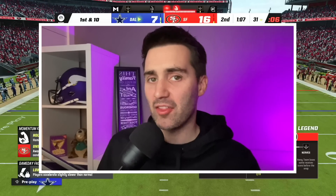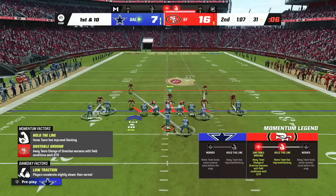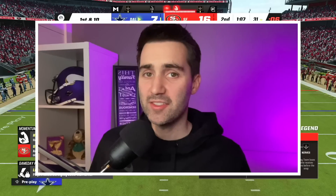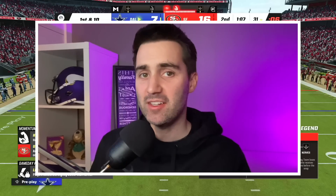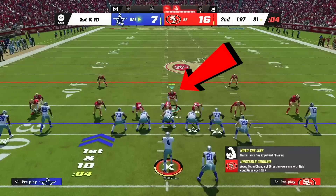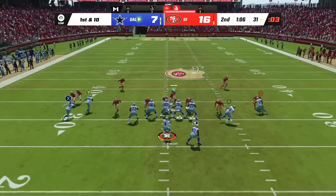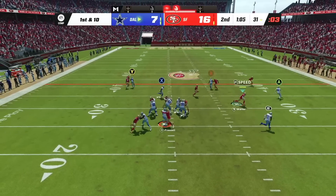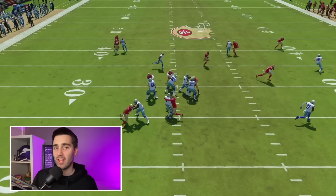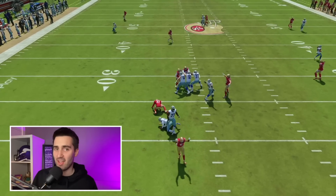Because this is man defense, unlike our other plays, we have to identify anybody who may be difficult to cover. Our safety is manned up with a running back on the opposite side of the field. In this situation, our safety is guaranteed to get beat if that running back goes on any flat or swing route to the right side. So once the ball is snapped, we have a responsibility as a user to go guard that running back until our safety can recover. If our opponent does send that running back on a route, we only need to guard them for a split second, as this is going to allow us to get instant pressure in off the edge.